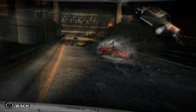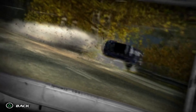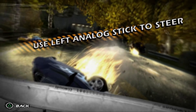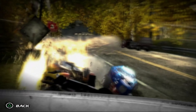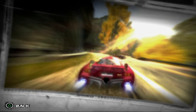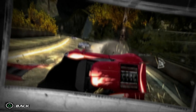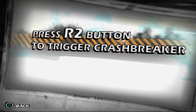We know there are times when a smash can't be avoided. So, while you're crashing, activate Impact Time. And use Aftertouch to steer your car into the path of oncoming rivals. And don't forget, we've kept a little extra for when you really need it. Time it right, and activate Crash Breaker for the ultimate explosive payback.